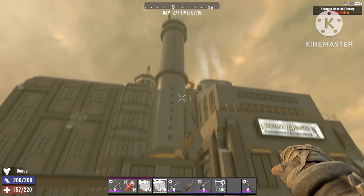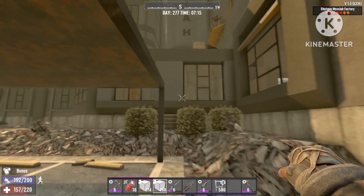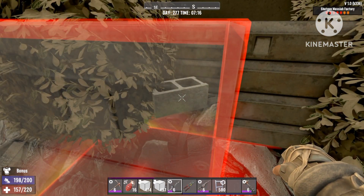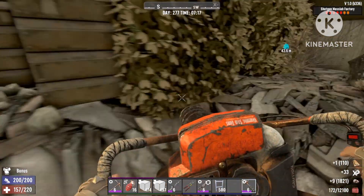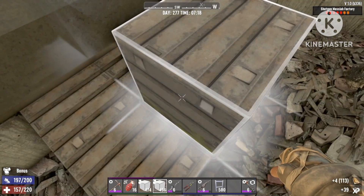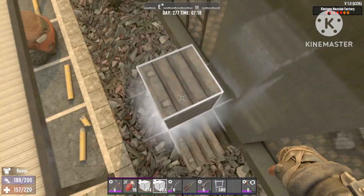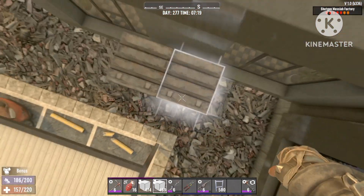Yo, what's up guys, welcome back to Lightning Gaming. So in today's episode, I'm going to show you how to turn this shotgun Macias factory into a very, very OP world base. And we're going to use an exploit. I'm going to keep on exposing this exploit because they just don't bother to fix it with a patch. I'm going to show everyone about it every time until they fix it because this really breaks the game.